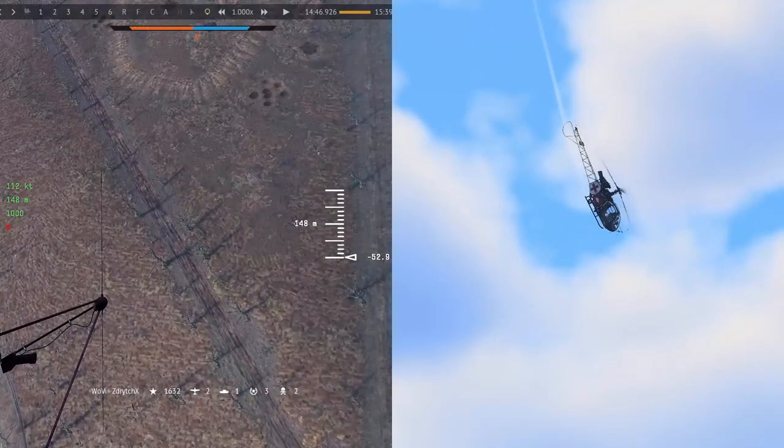So when you're in a nose dive situation like this and you start rotating in some direction, what I do is I set collective to max, I pitch up, and I roll in the direction the helicopter wants to roll.